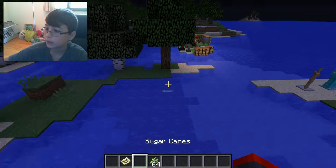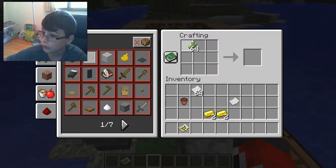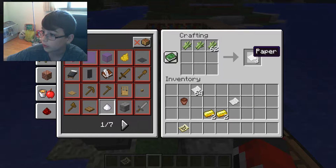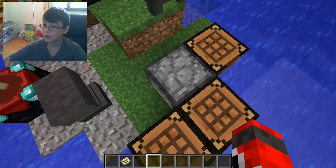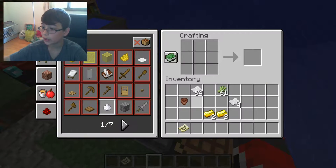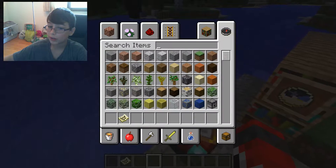Once you get your sugarcane, you're gonna start off by making your paper — just do this and you'll get paper. Once you have your paper, you'll also need a compass.